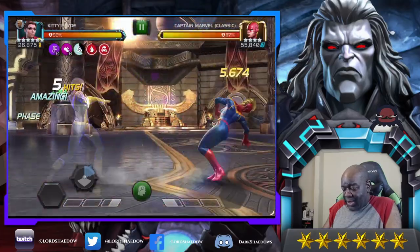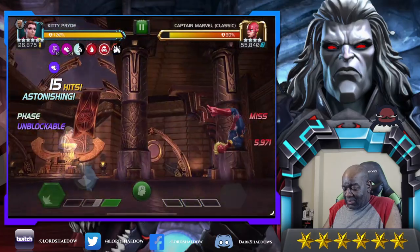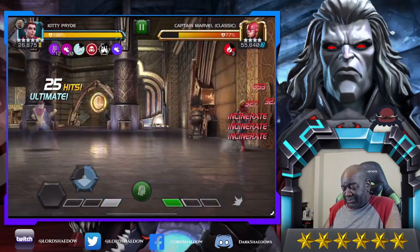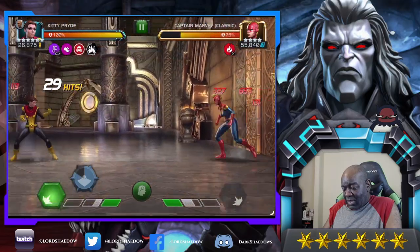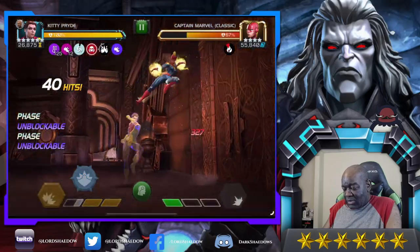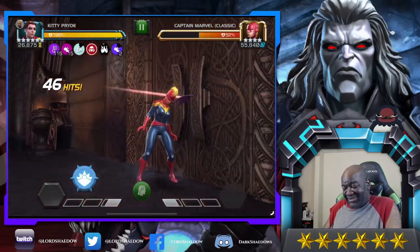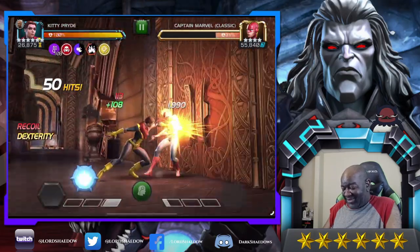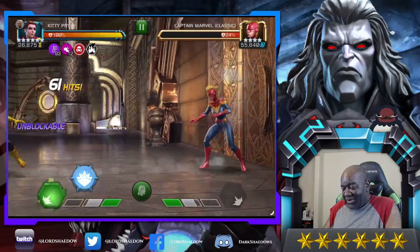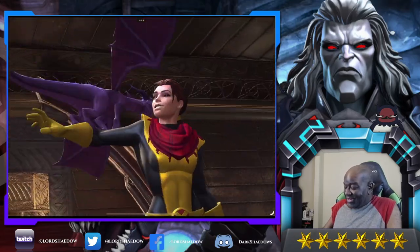Let's do one more fight. Intercept — already got three prowess there, now I'm at 10. Here we go. Look at my prowess. Hit her with the Special 1. Now I can't phase — okay, now I can phase. Look at that, Kitty is nasty! Look at this — and see, I'm still unblockable. Even if I didn't have Tigra, now I'm unblockable because of Tigra. Boom, look at this — done! Kitty ain't no joke, definitely no joke.